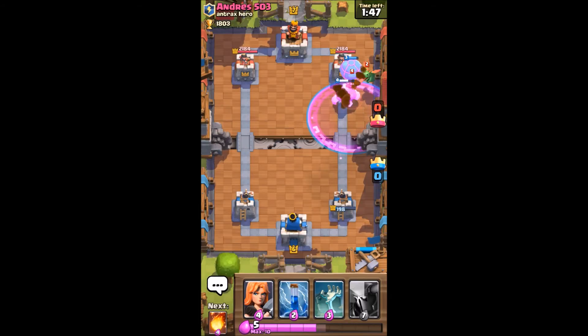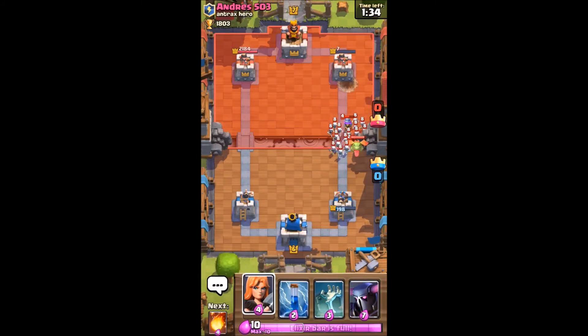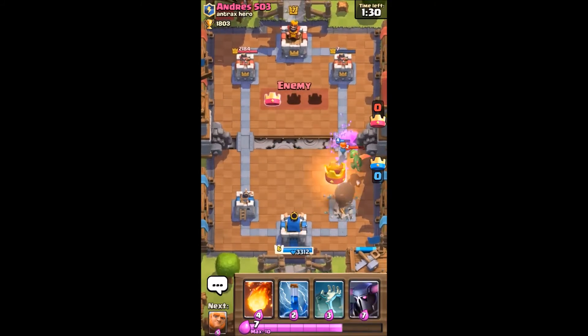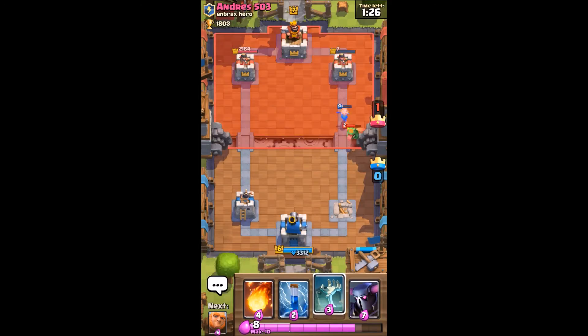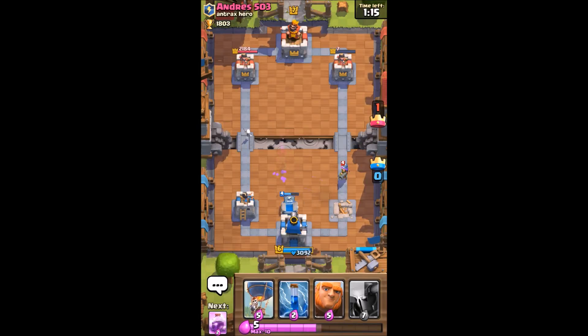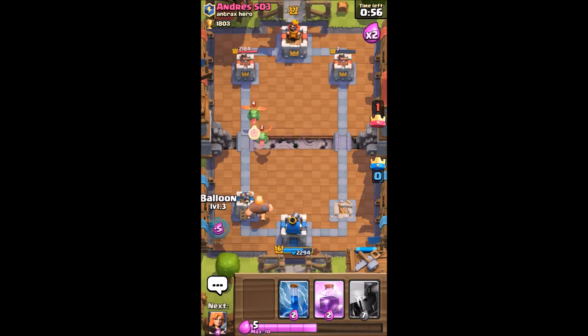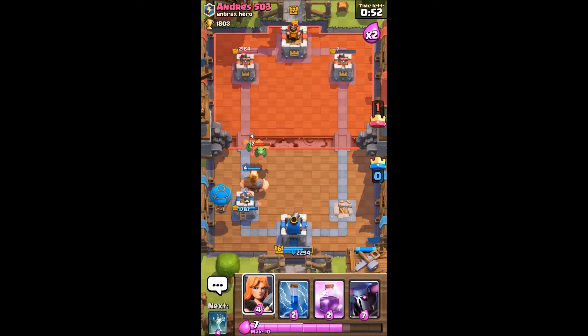Musketeer is targeted onto the giant. That balloon is going to get two shots off. Desperation arrows — and that's going to be almost a tower. He's going to take my tower, no problem, but I already got his tower down as well. Down goes my fireball. Everybody wants to push for three crowns. Slow play my giant. Balloon goes down.